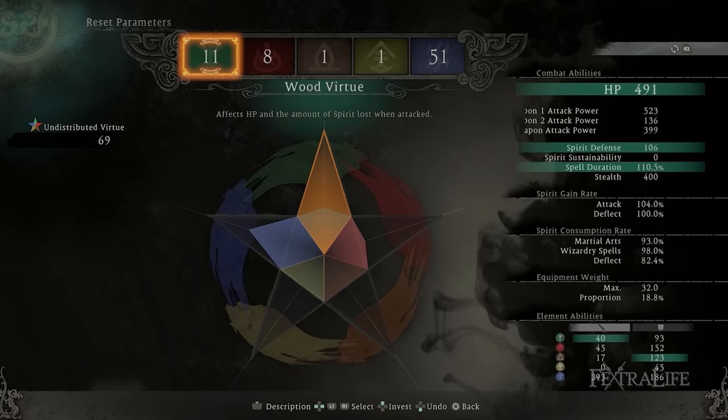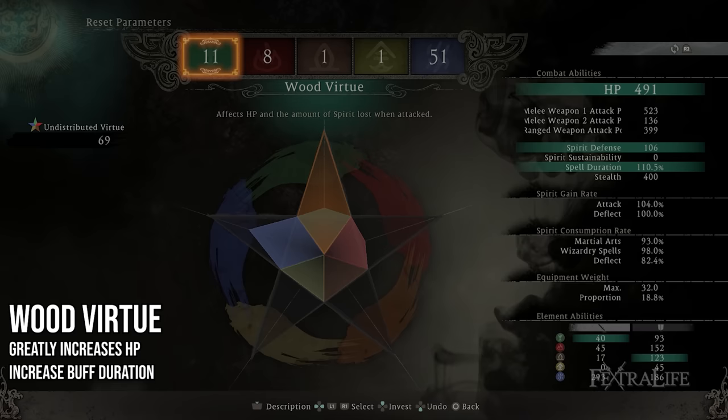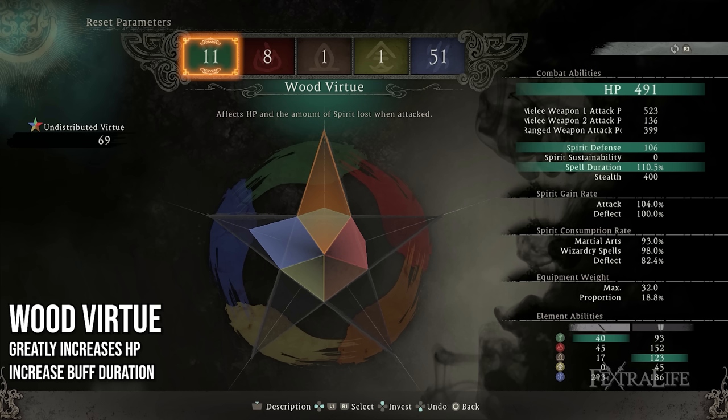While you're leveling up, you should prioritize Water first, going for Fire to unlock Amplify Damage second, and the Wood Virtue last. Assuming you are level 70, allocate the stats in the following manner. 11 Wood Virtue — this increases the time our buffs last, allowing us to keep Alacrity Haste and Unsealable Form up for longer. It'll also allow you to use the Inner Breath spell during boss fights.